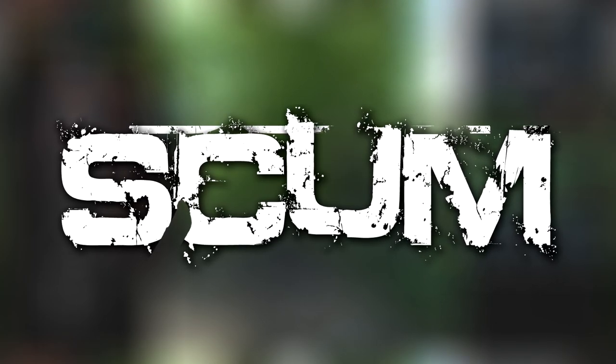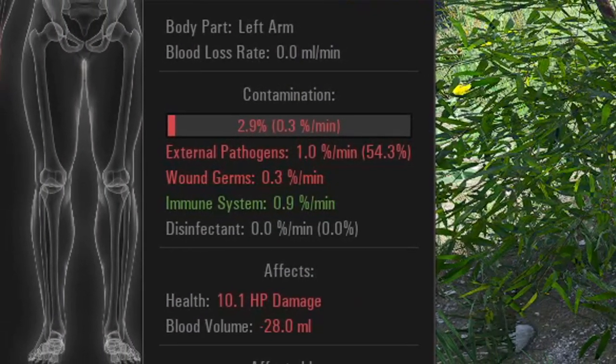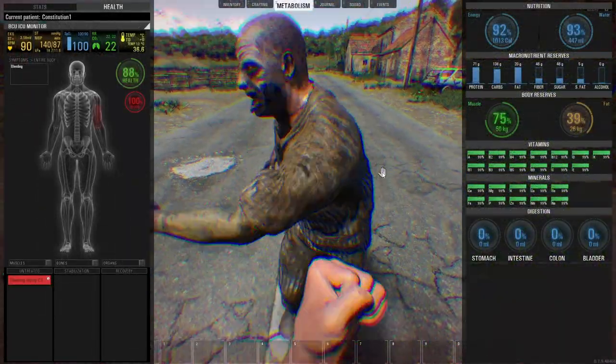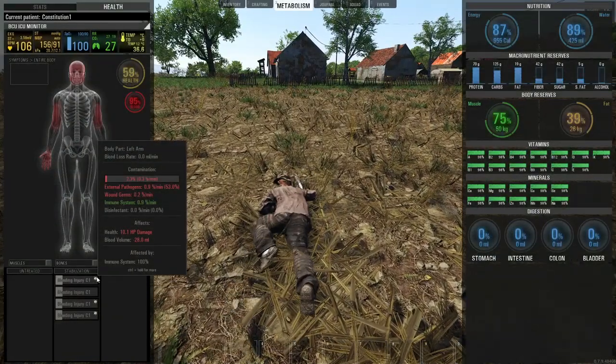How's it going everybody, welcome back. Not too long ago we got ourselves a new update that brought to the game wounds, contamination and infections. We can get contaminated wounds by getting hit by puppets, from using dirty rags to stop a bleed, or by wearing dirty clothes.